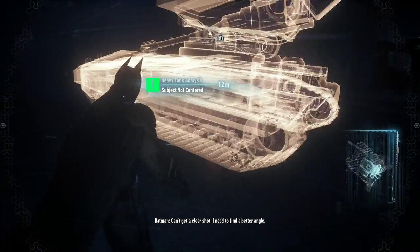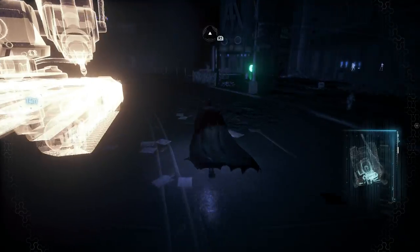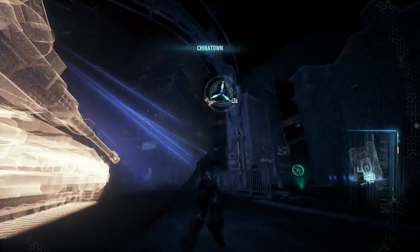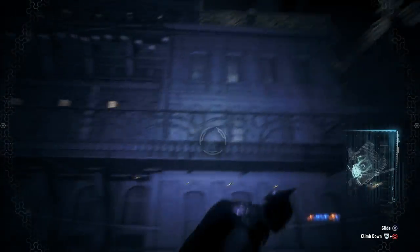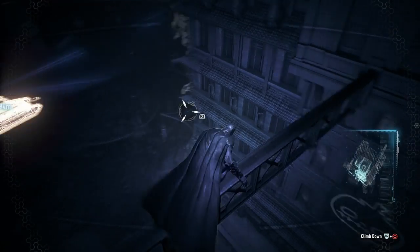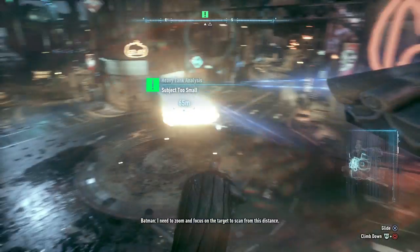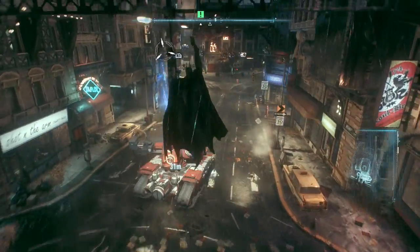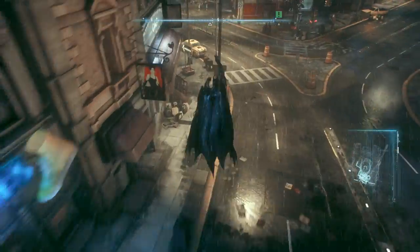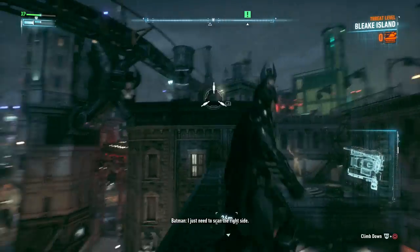Can't get a clear shot. I need to find a better angle. I'm too far away to get a readable scan. I need to zoom and focus on the target to scan from this distance. That's the left side scanned, I just need to scan the right side.